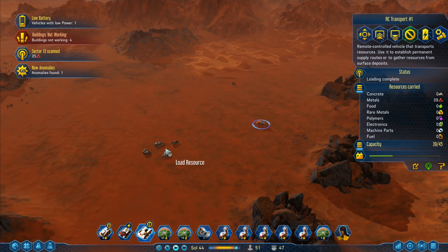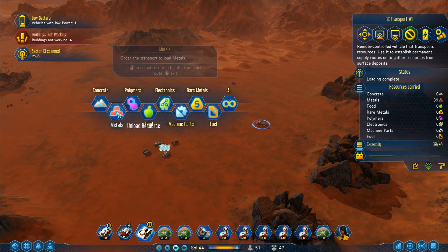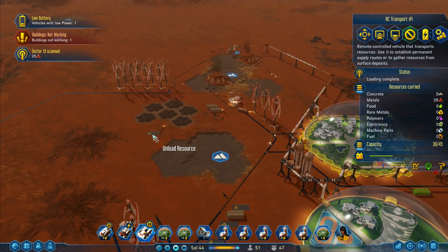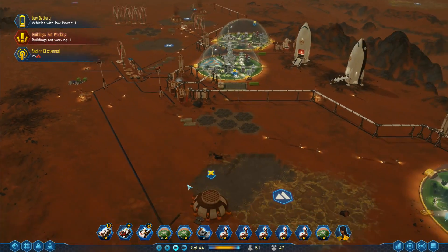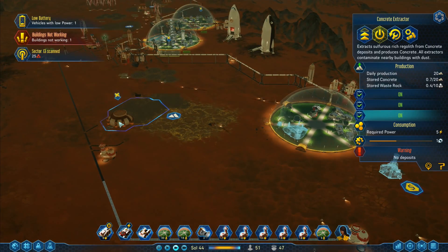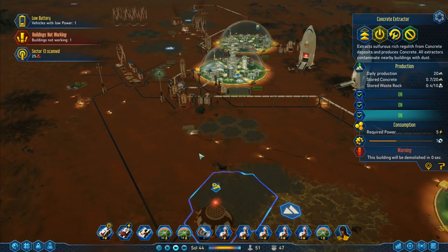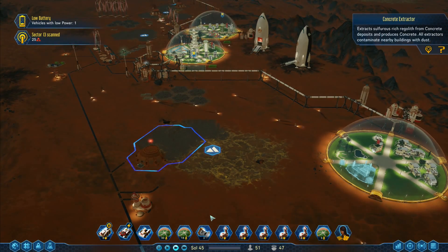I know what the sector scan means. Zoom back in. If I take this RC transport and create a transport route — load resource: metals — come down here, unload resource on that one right there. He'll bring down some more resources. This one here has run out — I can dismantle it. 'Destroy the building, we'll be refunded a little bit of salvage.' There we go — destroy it completely.